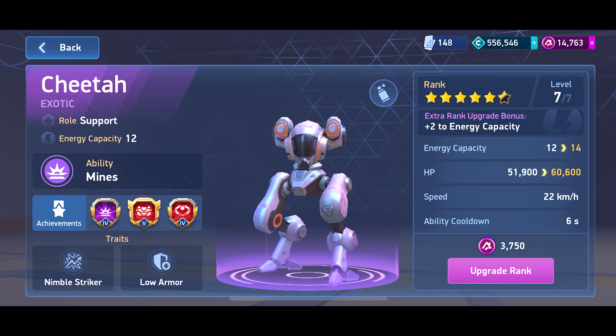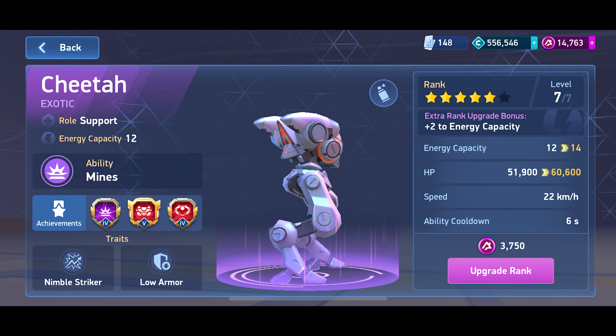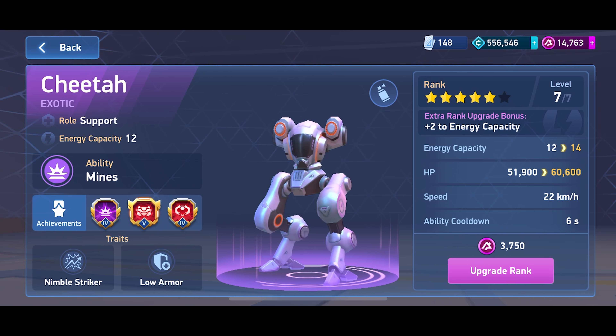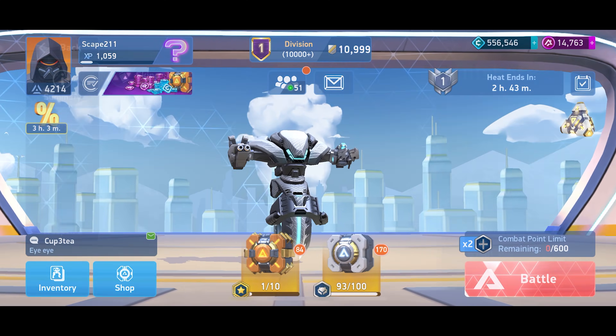As everyone has said, he's got quite a significant damage buff to his mines and an HP buff, and both of these are a pretty big deal. His HP is now gonna sit at around the same level as Kill Shot or Zephyr — both of my Kill Shot and Zephyr are higher right now because they are maxed.